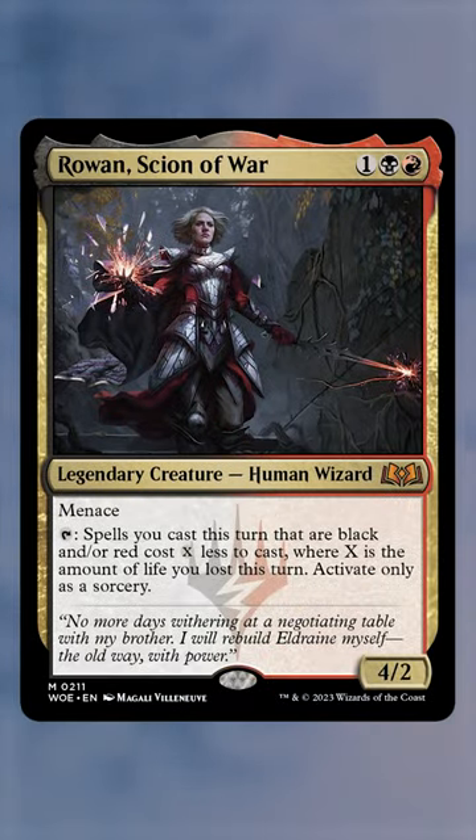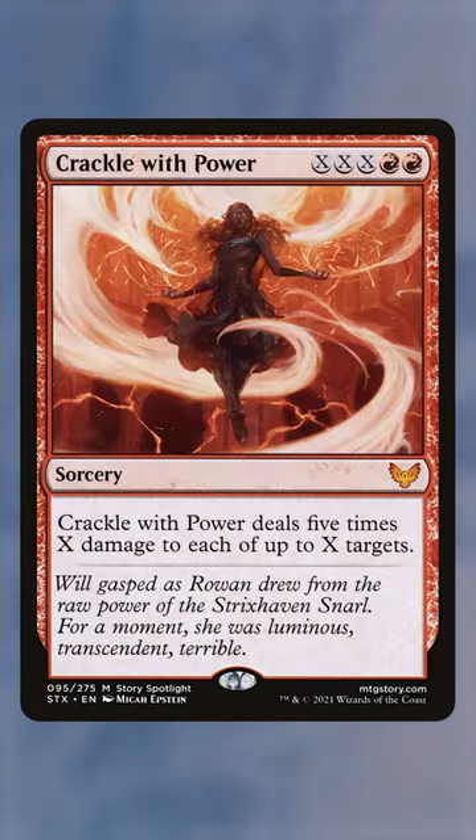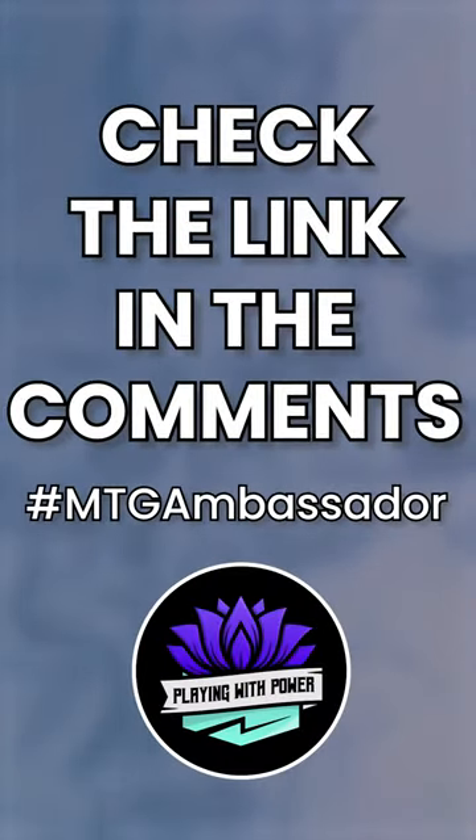Finally, we have Rowan, Scion of War. This commander lets us reduce the cost of massive game-ending spells. Ad Nauseam, Peer into the Abyss, or things like Crackle with Power can be powered out so quickly with this commander. That's our list — be sure to check out the links in the comments.